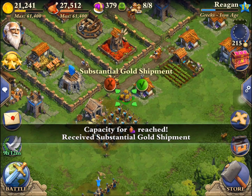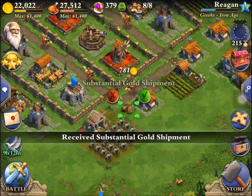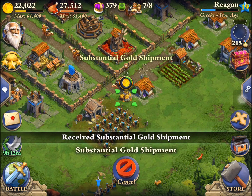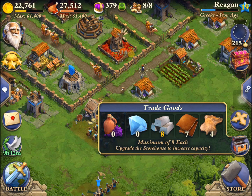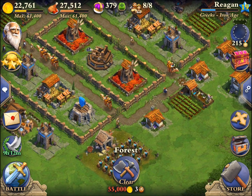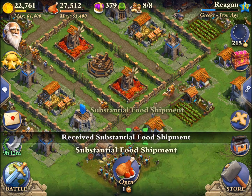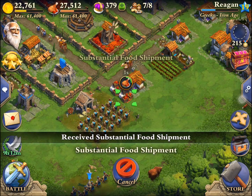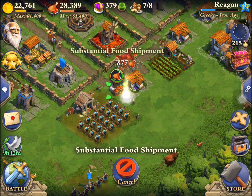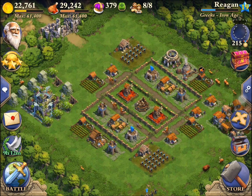I'm getting some gold shipments because I was full on berries, so I decided to get some gold and some food as well. I don't use the goods enough, but I'm starting to use those more, which is actually helping out because right there there was 1,600 food that I didn't have before.